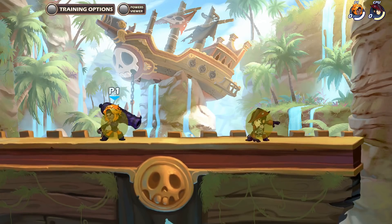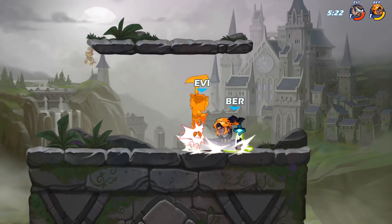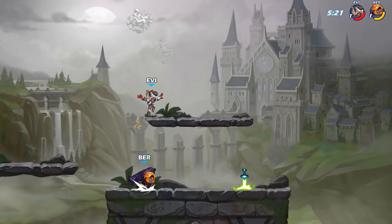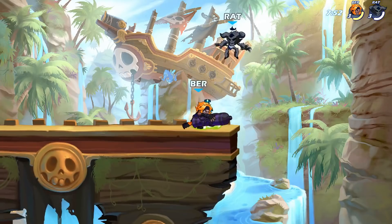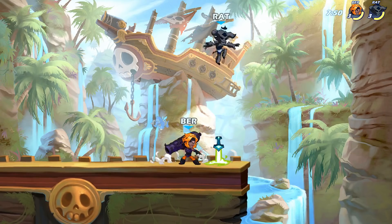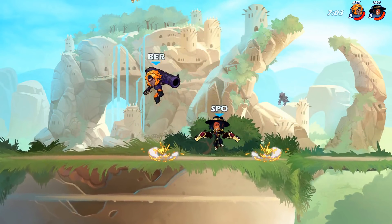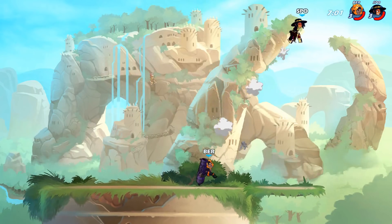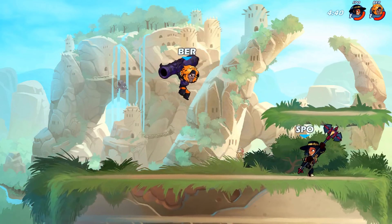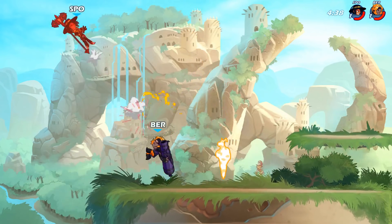They just have to jump or dash backward to punish you for it. So what you want to do is use jumps and dashes to force them to miss an attack and then use down light to punish them. A common thing that happens is when they jump up, dash right below them and then back dash. A lot of players get trigger happy when they see you dash forward and throw out something, so you immediately back dash and then down light to catch them. This works best when they jump because they can't dash while jumping.